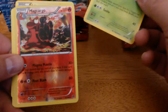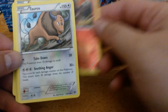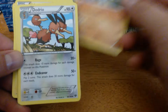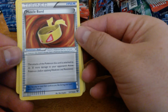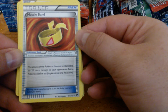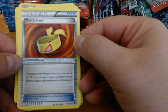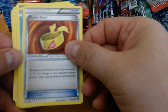Skiddo, Reverse Holo Magcargo, Tauros, Solrock, another Dodrio, and Muscle Band. The attacks of the Pokemon this card is attached to do 20 more damage to your opponent's Active Pokemon — and this can be attached to an EX — so expect to see this played a lot at States.